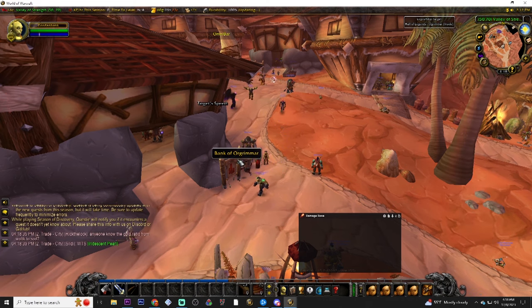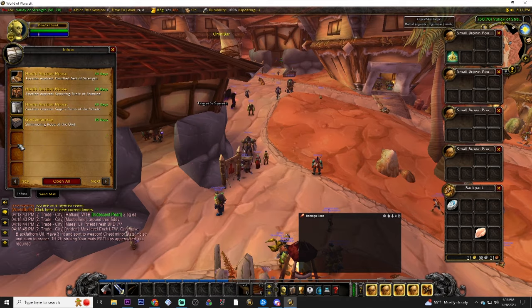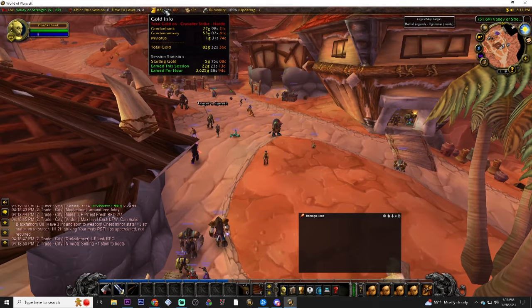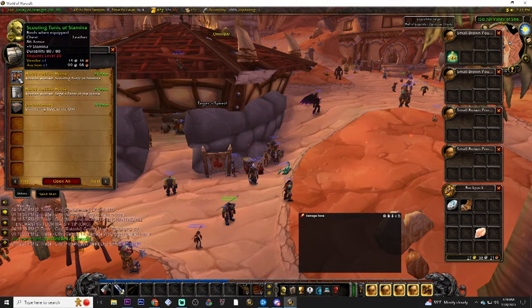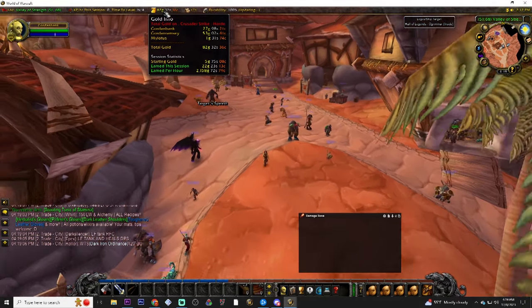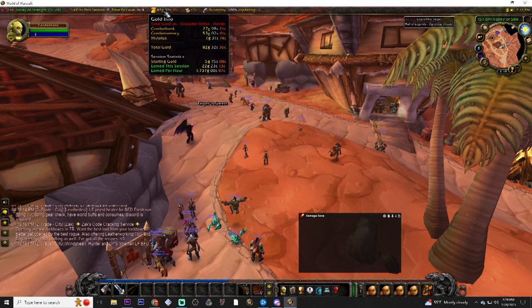Let's check the bank alt to see how much we made from the six trips yesterday and whether everything sold. We're at five gold, 75 silver to start — let's auto-loot everything. Six runs got us 22 gold, 23 silver. I vendored a couple of the greens that didn't sell on the AH. Vendoring the remaining items adds another 25 silver or so. So we made about 22 and a half gold for just over 30 to 35 minutes of work — this is solidly about a 40 gold per hour passive farm.